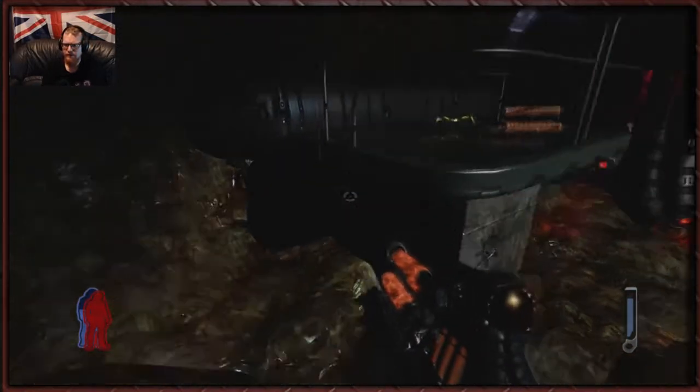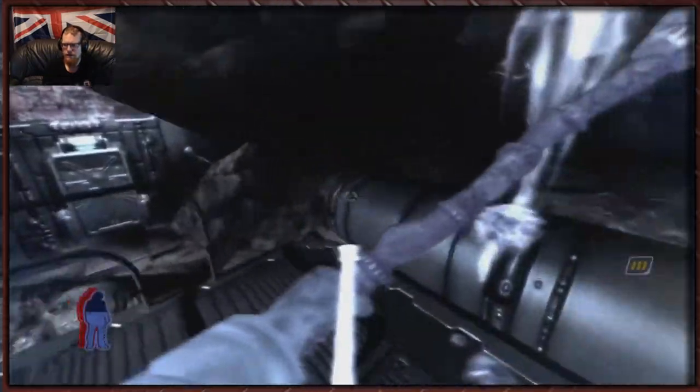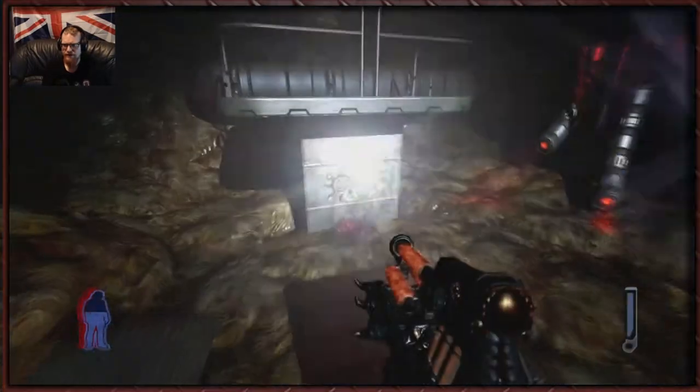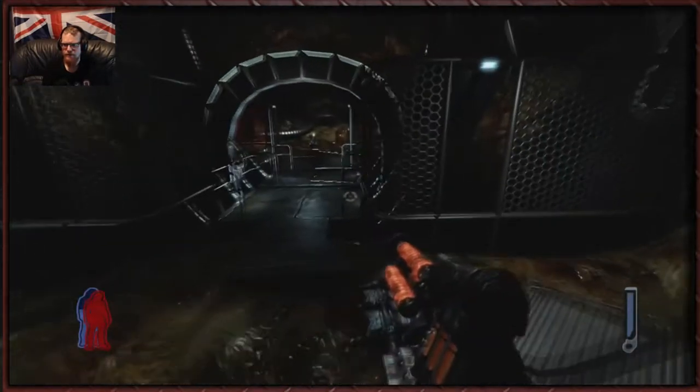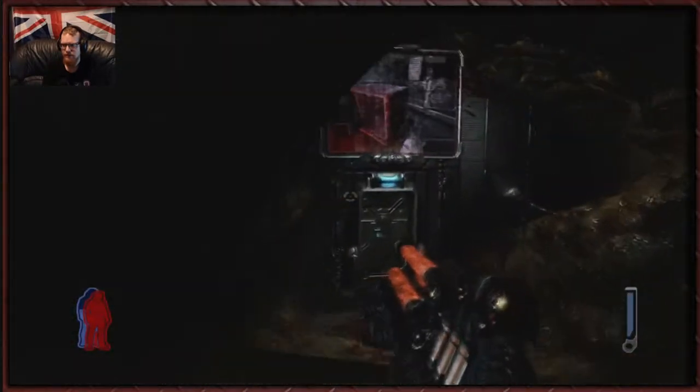How do we get up there though? All right, so we can use this spirit ooze to get around. Cool - what does this do? Oh, that's the button that we've already used. Right, onwards.